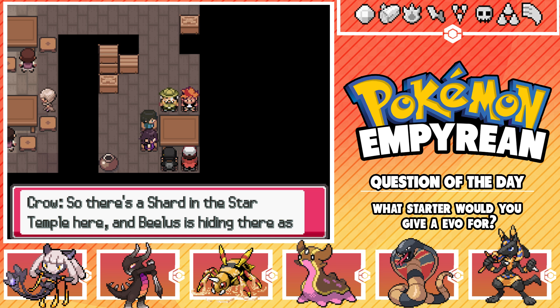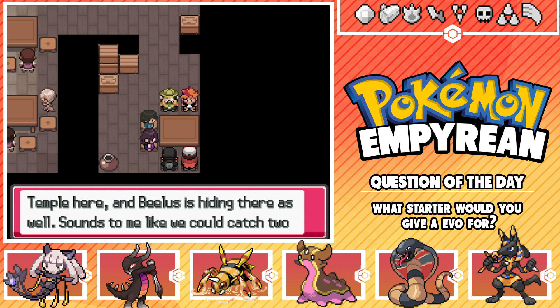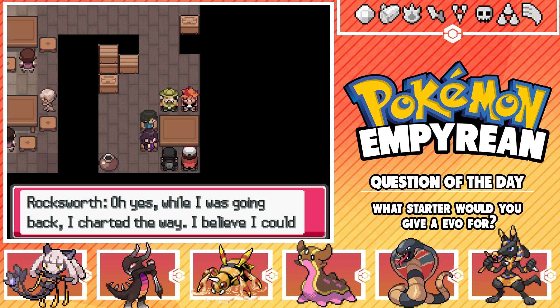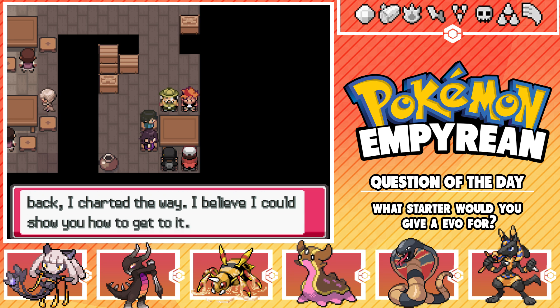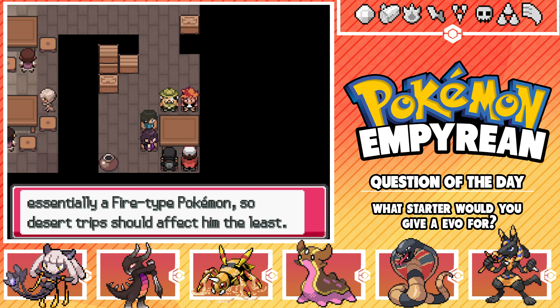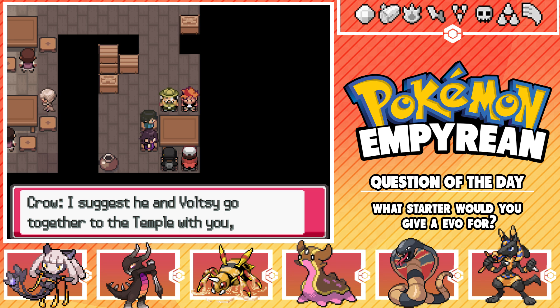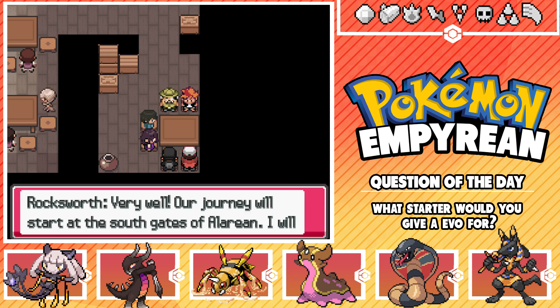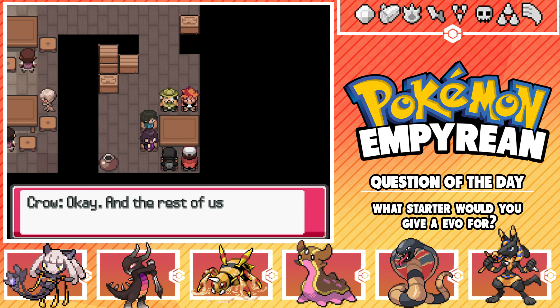The monks surrounded the Professor and would have thrown him into a dungeon if it weren't for a young man with a Growlithe who appeared out of nowhere to rescue him. He was cloaked so the Professor couldn't see his face completely, but he reminded him of his young self. The Professor escaped while the young man fought the monks, but waited outside on his Mudsdale and no one came out. He journeyed back to Orion but got lost in the desert, his Mudsdale didn't make it, and he wandered through the sands for what felt like months - until he ran into us here! So there's a shard in the star temple and Beelus is hiding there.